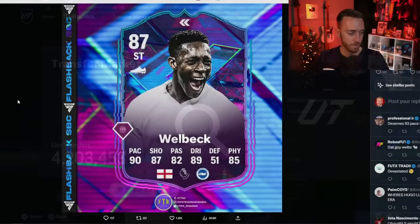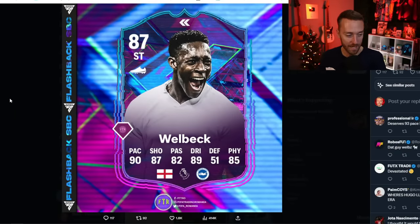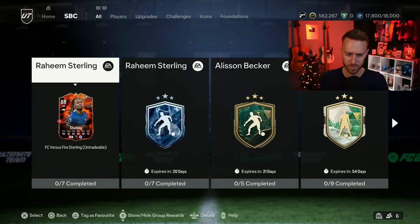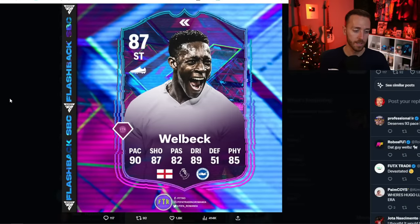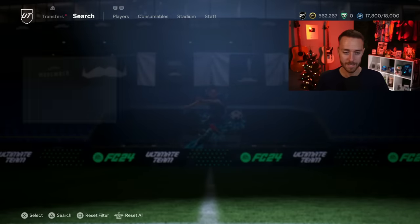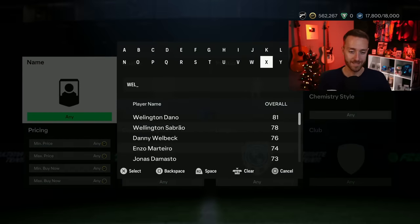For SBCs today, if I had to guess, I think it's going to be Danny Welbeck Flashback — he kind of has to be today or tomorrow because EA put him on their weekly content tweet, and that runs Monday to Monday. It seems like a Saturday type SBC to me. If he drops, I think he should be halfway decent value. It's interesting that they'd drop an English striker flashback right after releasing Sterling, who's also a great English striker. I think Welbeck would be a lot cheaper — maybe 150k or below. If the card is good with above 90 pace, decent shooting, and an upgraded weak foot and skills, it'll be popular because cheap Premier League striker SBCs always are.